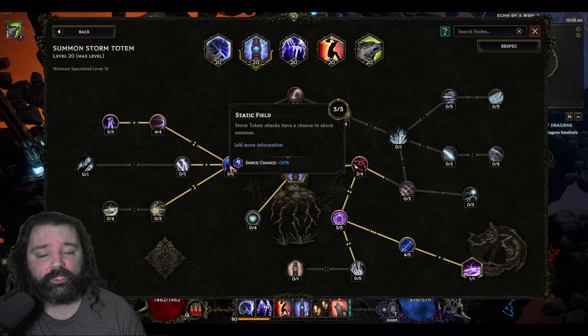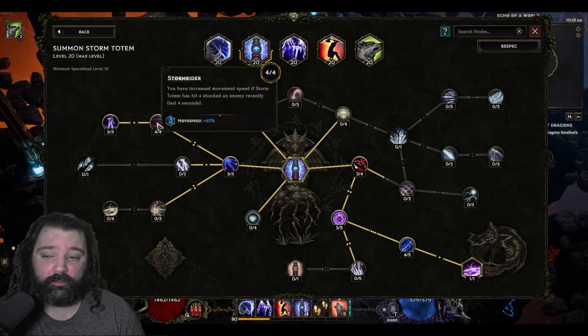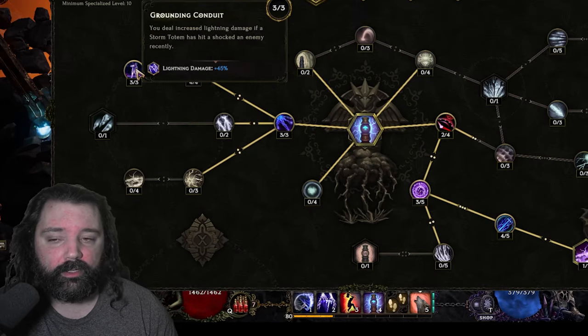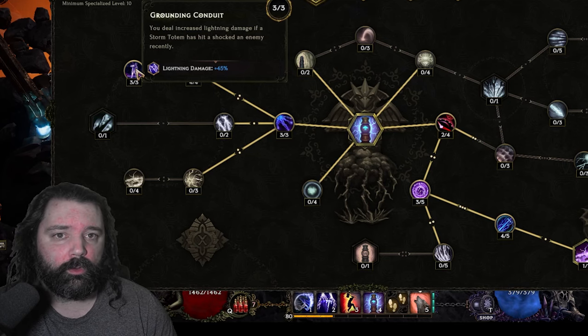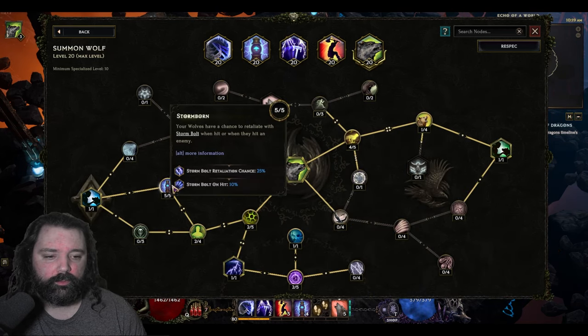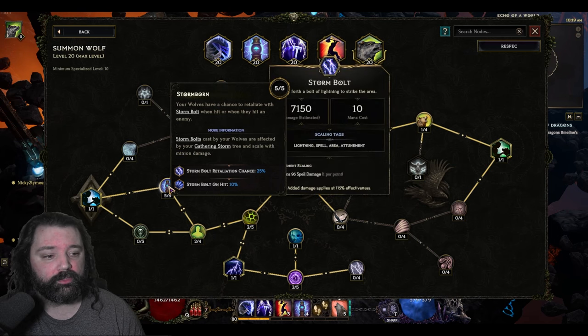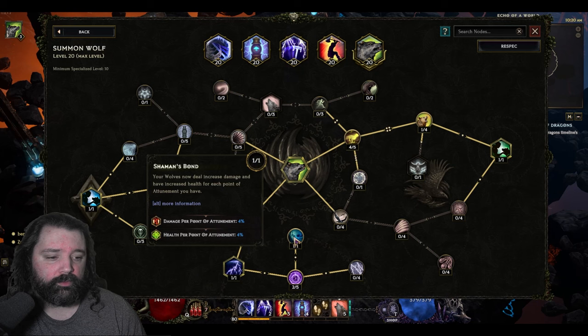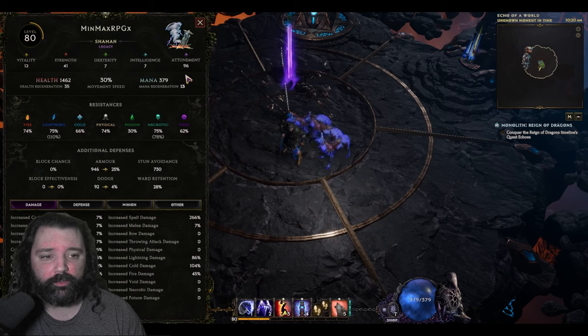For the storm totem, we're going to increase the chance that it has to shock, and we're going to get increased movement speed — an additional 40% is absolutely massive when the totem shocks an enemy. The benefit is we'll get 45% increased lightning damage for a period of time after it deals shock damage, and we can essentially have 100% uptime on this while the totems are active. You and your minions will gain increased melee lightning damage, and we'll have a lightning nova when the totem dies. Your wolves will have a chance to proc storm bolts on hit or when they get hit — the more wolves we have and the faster attack speed they have, the more storm bolts we'll generate. We can further increase the chance for storm bolts to proc and increase the spell damage they deal, along with great survivability by getting increased health per point of attunement — and this build is capable of pushing attunement really high.